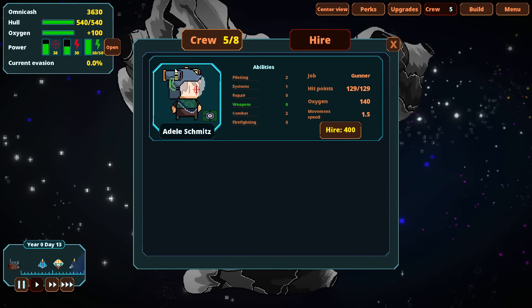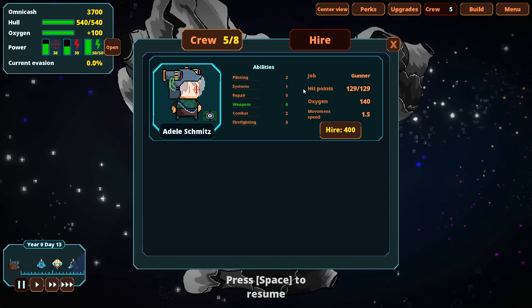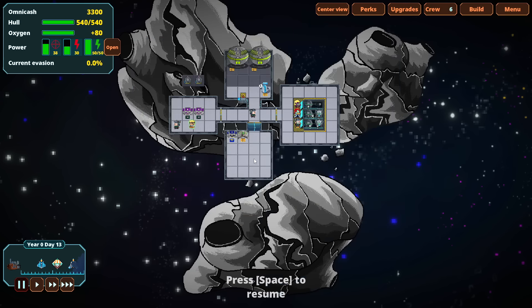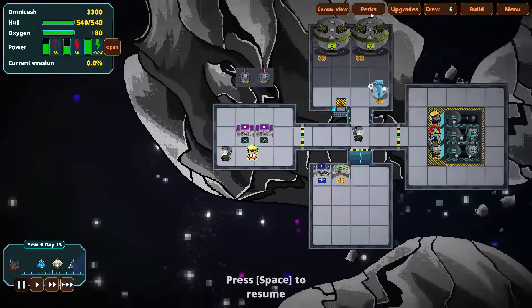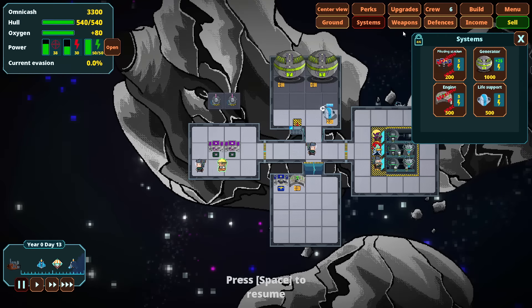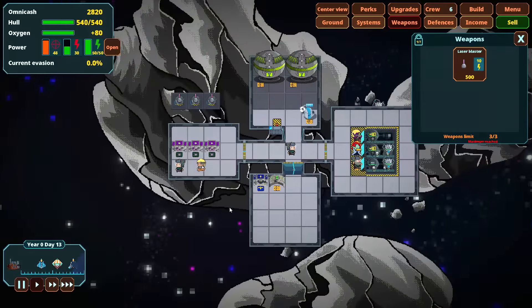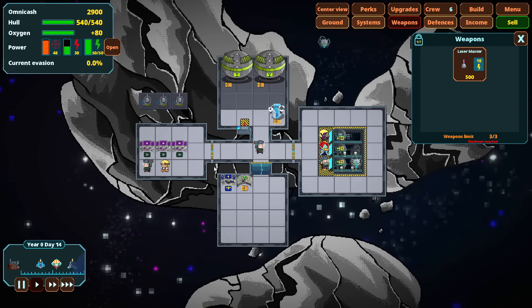We're still not fully crewed right now. How is our oxygen looking? A new crew member, Adele Schmitz — Schmitz, welcome on board. We built this Schmitty on Tootsie Roll. New Girl is one of my favorite shows. Now we've got a third gunner, hopefully we have enough oxygen. We've got plus 80 oxygen right now so it should be okay.